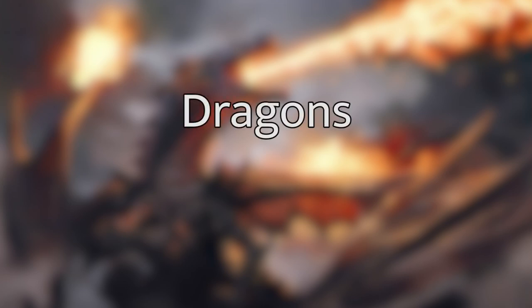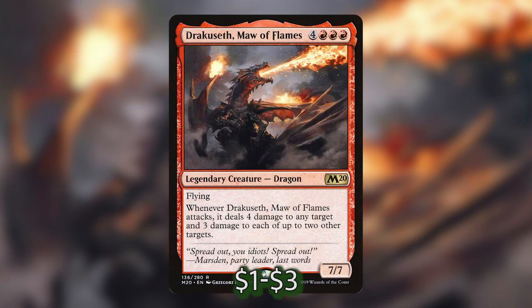Let's go over the juicy part of this deck — the part I am most excited about — and that is the dragons. As you can tell by the title of this video, there is one dragon above them all that I love, and that is Dracuseth, Maw of Flames. I just love the art on this card — it looks like that really classic cool dragon you were obsessed with in middle school looking at dragon books. Whenever it attacks, it deals four damage to any target and three damage to each of up to two other targets, so it can fling out seven extra points of damage in addition to being a seven-seven. It's brutal. I love Dracuseth.